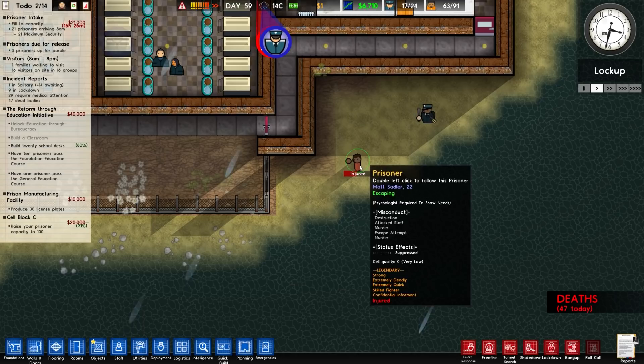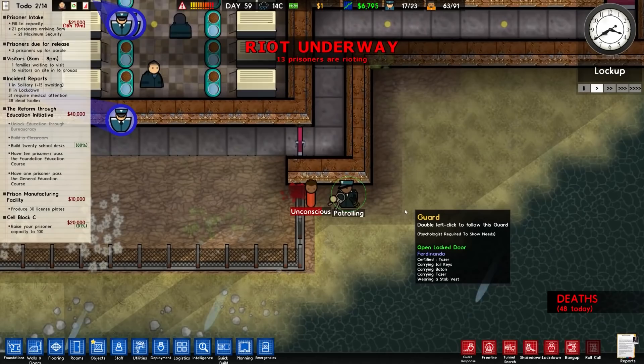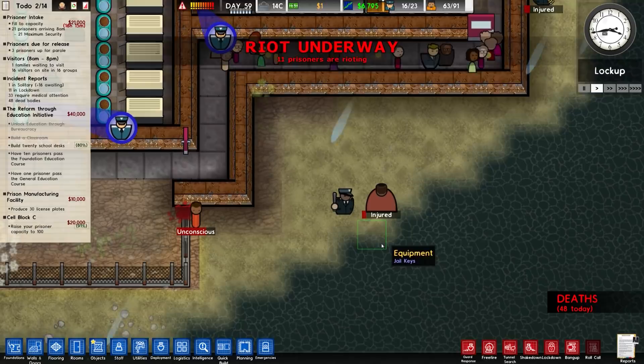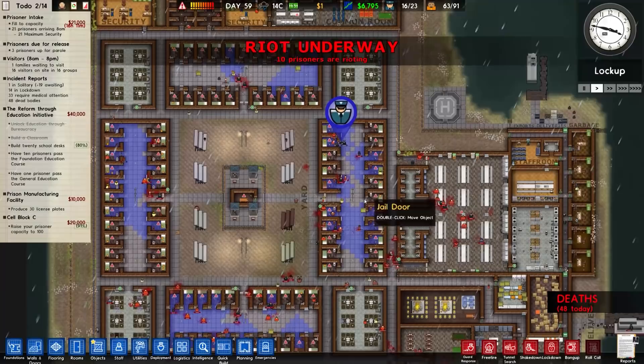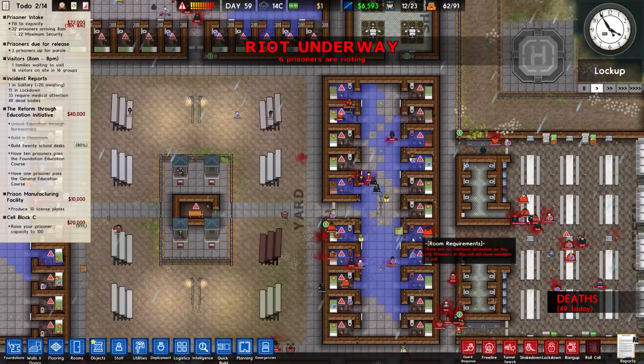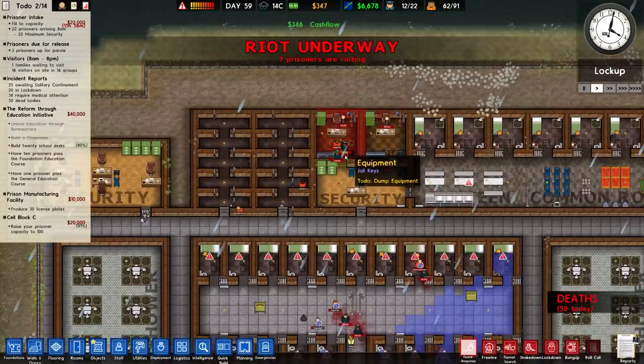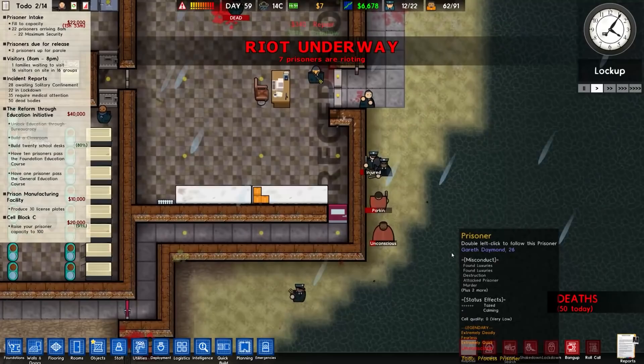They're now going to the edge but they're not able to swim across — they don't have any traits that allow swimming. They're actually trying to go over the fence and get back into the facility, so I'm not really sure what they were attempting. There's another set of keys picked up by Gareth, who then dropped them — and they're not swimming across either. A riot is now also underway.